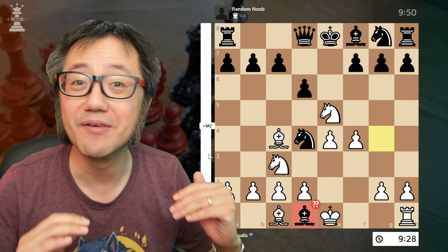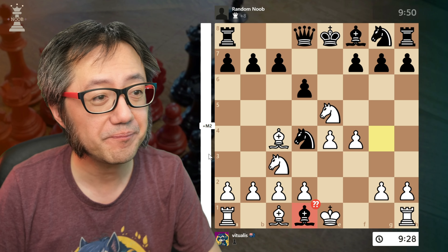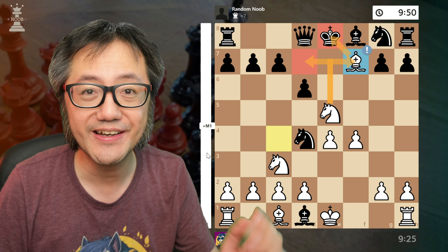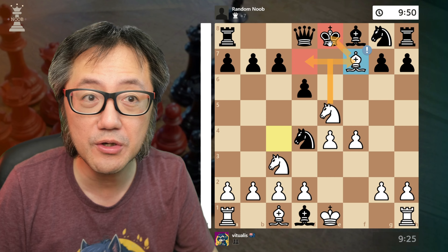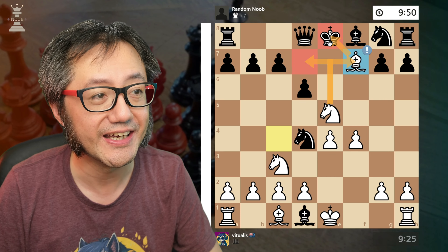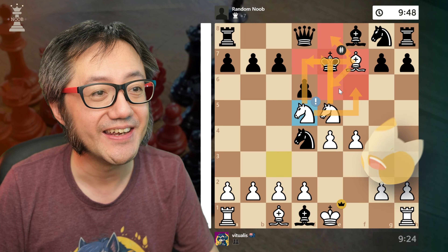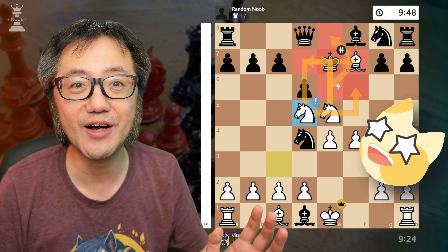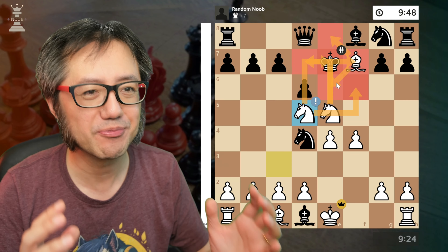The Legal's trap — one of the most beautiful opening checkmates, a coordination of three minor pieces. Bishop captures f7 pawn. The king has only one legal move and must go to e7. And now the second knight delivers checkmate — move 8. Beautiful. Absolutely lovely.